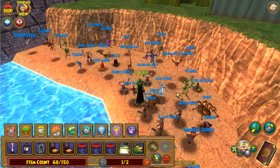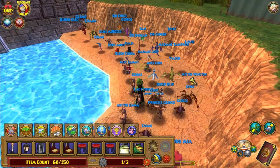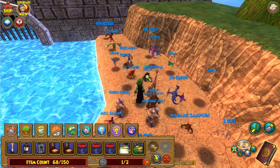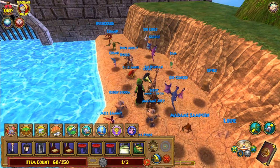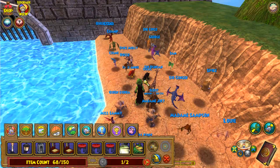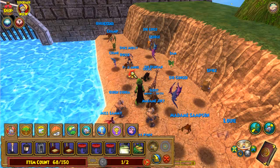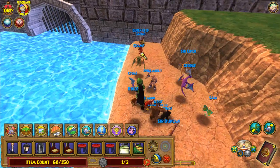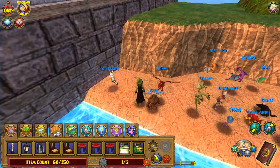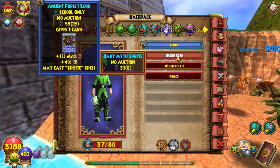Right here is my Leprechaun pet. It actually gives a Leprechaun card. I really like that pet — Mr. Winston. Right here is my Doomhound, or I think that's the name. That used to be really good — I think it was the first pet to give out Spritely. Really good pet. And finally, this I got from Rattlebones — it's a Mist Sprite, I think it's called. It just looks really cool. I like the Mist Sprite a lot.